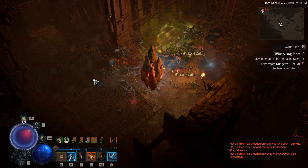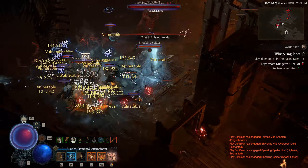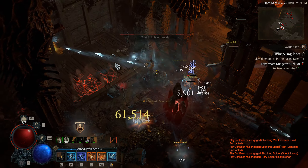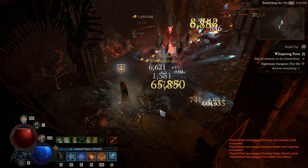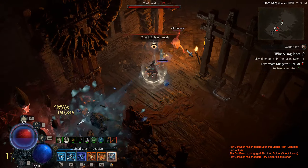In ideal conditions, with the current state of the build, we can crit for as high as 700k per shard. This value will only increase as we fill out the last bit of our paragon board, and of course, upgrade our glyphs past level 15. For regular content in world tier 4 in solo and in groups, you'll have no issues and we'll be dropping enemies like no tomorrow.